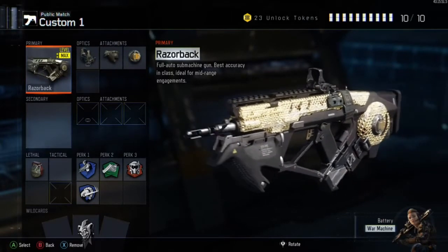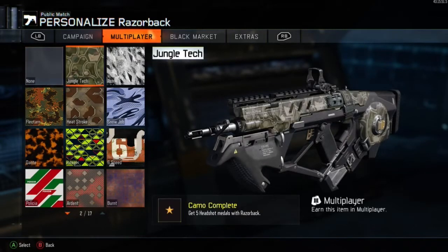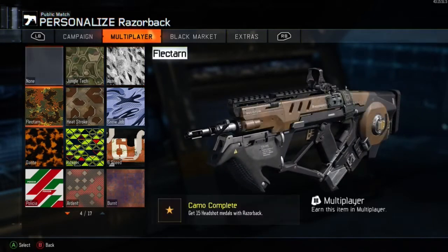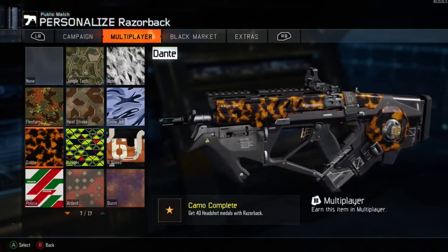The Razorback gets the thumbs up from me as number one. It was the Cuda before - I did make the video on the Cuda and got the gold camo for that one - but I've changed my mind. The Razorback is absolutely sensational. It didn't really take me that long to get the 100 headshots, and it didn't take long to get the specialist challenges out of the way either.